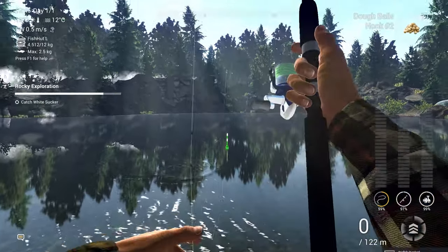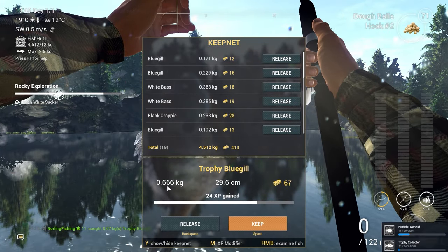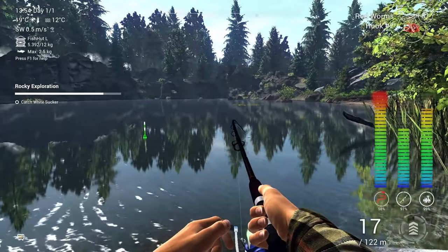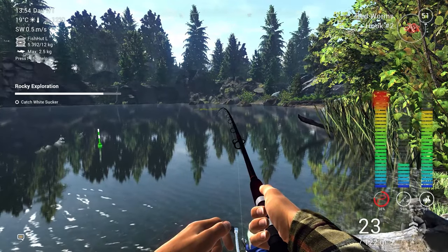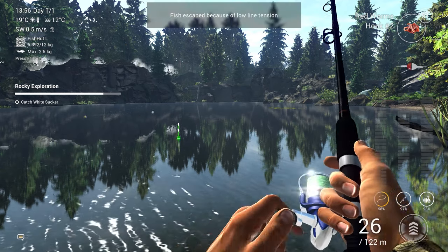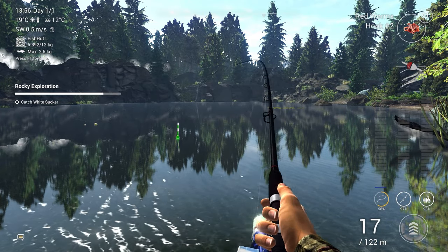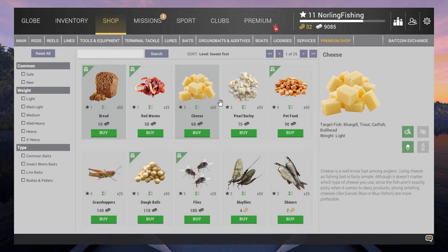This is not a White Sucker but it is a Trophy Bluegill, which is pretty cool because we actually needed that species — and now we have it. Something else is fighting hard — could be the White Sucker. My tension went low and I lost the fish. I did that to myself.